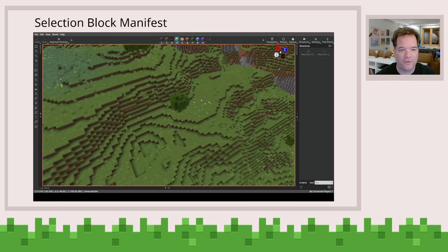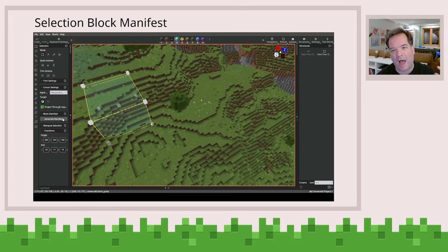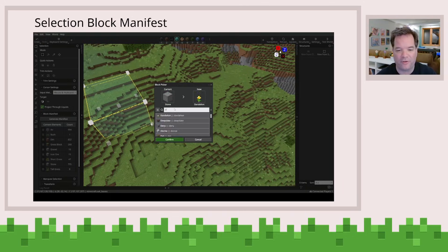Let's talk about some other features. First up is selection block manifest. This is a nifty feature where when you make a selection, you can expand this block manifest. And what it will do is show you all the different blocks that are in your selection.